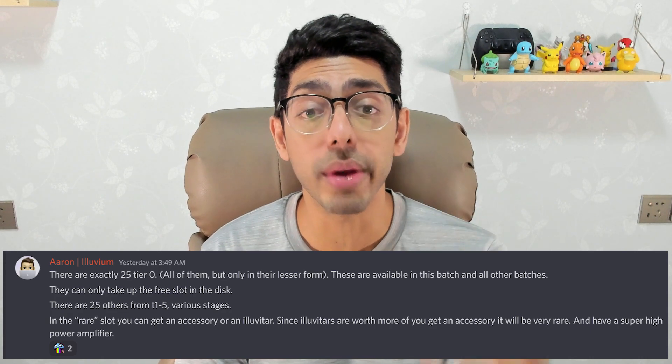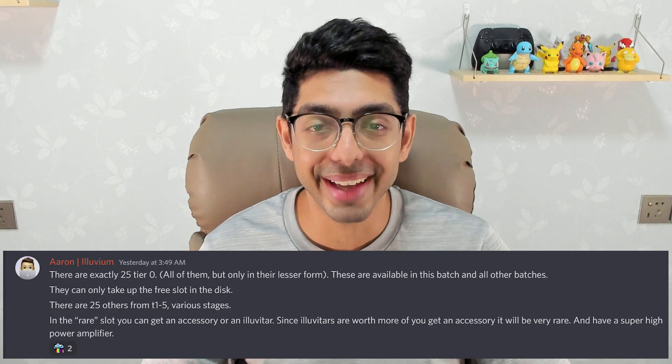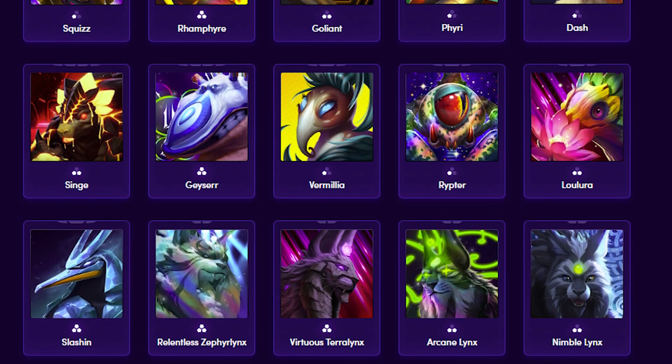Aaron does mention that we're actually going to have 25 tier zero Iluvitars in this batch. The way it's going to work is we'll have 25 of these tier zero Iluvitars in their lesser stage — which is the tier one stage — available for this batch and all batches moving forward. Additionally, we're going to have another 25 Iluvitars on top of that, varying from tier one to tier five. So in total we're going to have access to 50 Iluvitars in batch one. Do some quick math: 50 times three expressions each means a whopping 150 Iluvitars to collect for a complete collection. We are really recreating Pokemon cards all over again. I'd love to collect all 150 — worst case I'm fine to skip the tier zeros, but ideally I'd love to collect those as well.